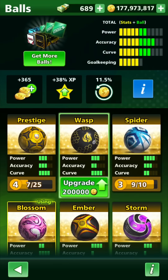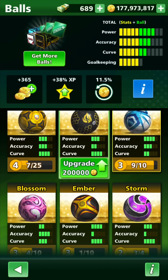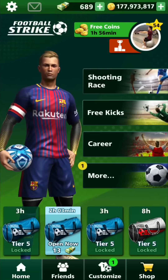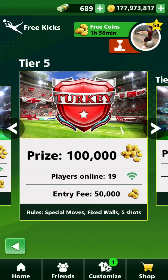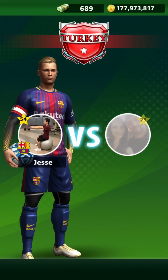Now let's move on to the Spider. My opponent just had that — four power, three accuracy, and two curve. I'm so close to upgrading it. I opened up a few VIP packs today and I upgraded my Wasp, but we'll deal with that when we get there. I usually only use this ball for shooting race, but since we're doing all Turkey free kicks right now, I'll try to use it here.